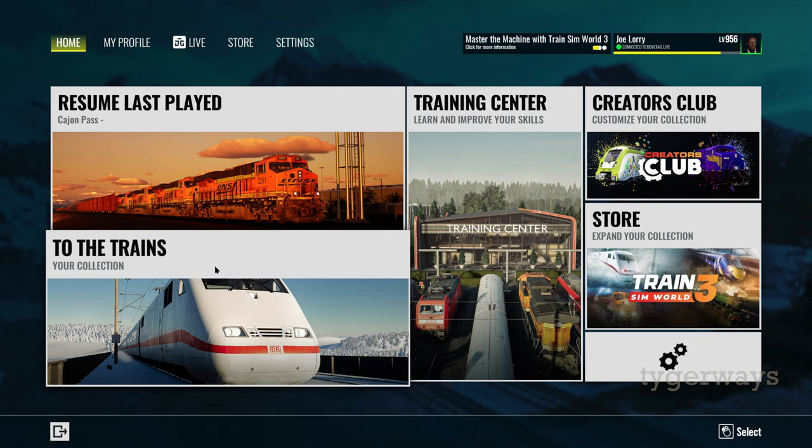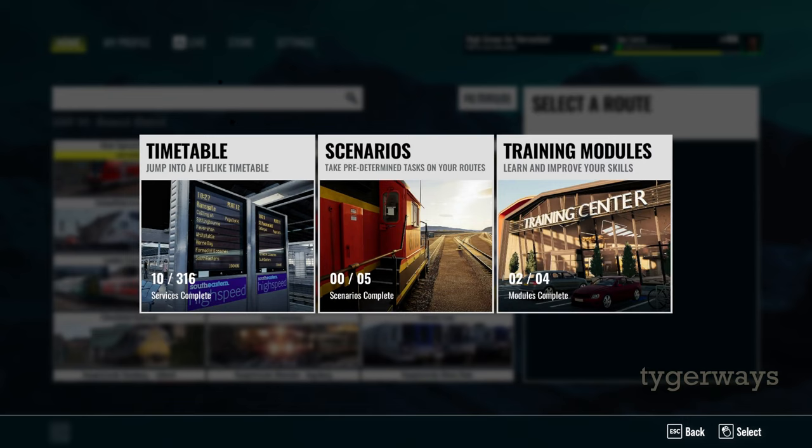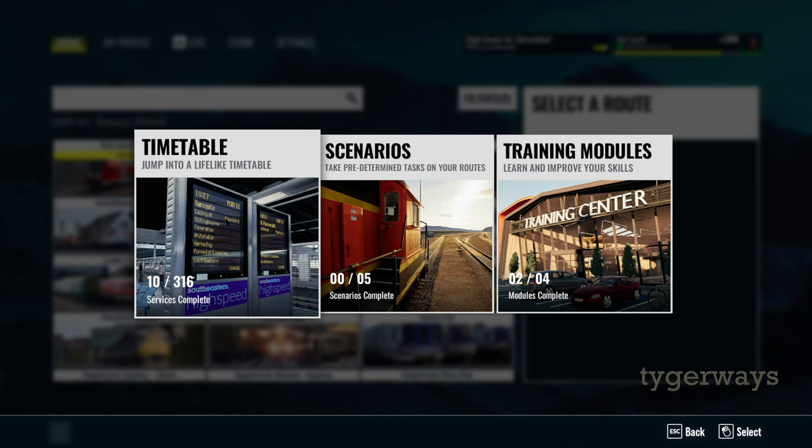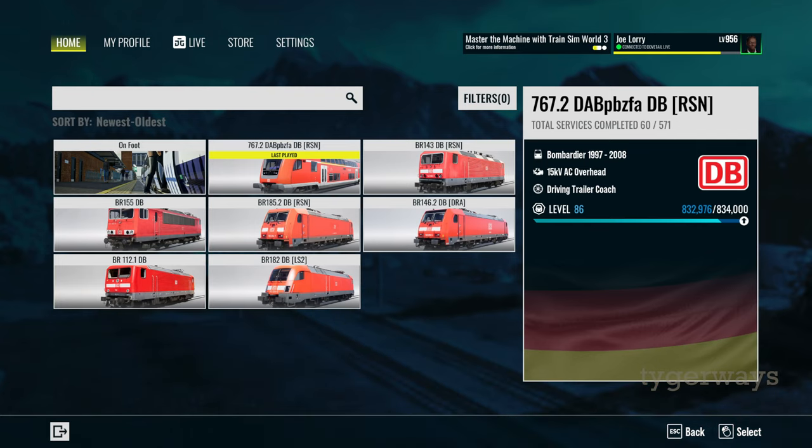After we have been doing a lot of PZB movies in the German train protection system and train control system, we did not look at the signalling in Germany actually and I wanted to do a couple of streams about that. There are three relevant signalling systems in Germany and I think we will do three streams about them one by one. The first one will be about the most classic one, the HV signalling system, and for that we go on a very classic route - the Main-Spessart-Bahn from Gemünden to Aschaffenburg.